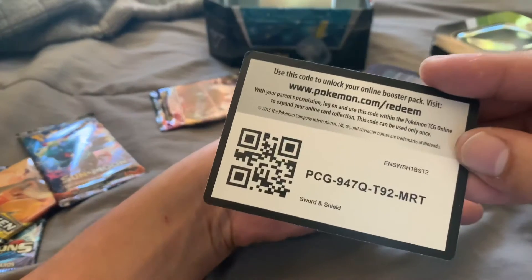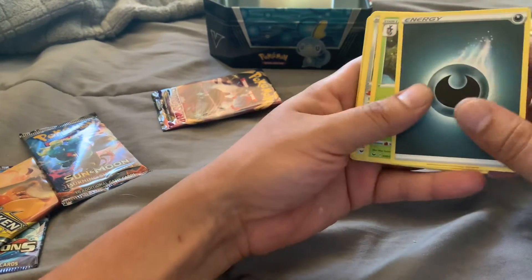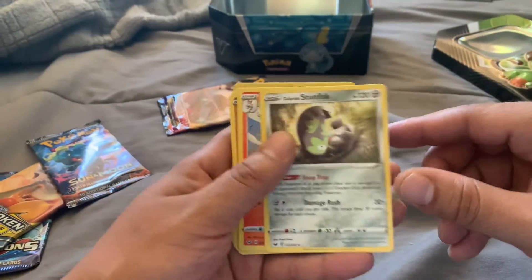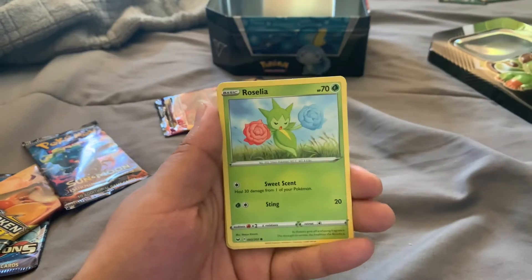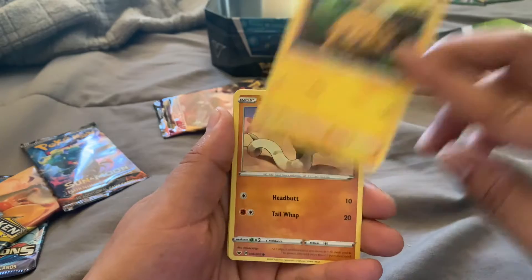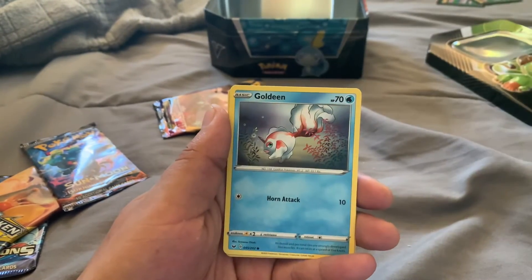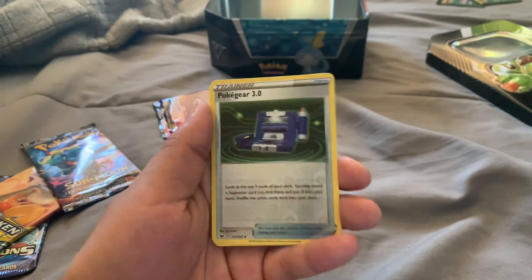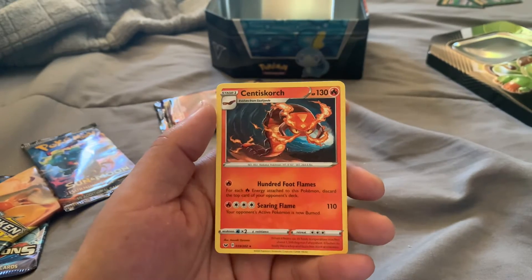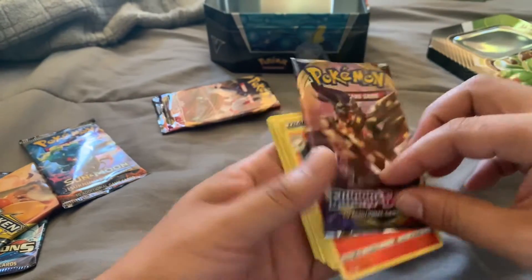Code card - bam, take it peoples. Got an energy, Dollar, Stewfish, Raboot, Roselia - oh nice, I got a shiny of him in the Pokemon Go game. Joltick, Silicobra, Blipbug. Reverse holo, Pokegear, and then our last card - Centiskorch! Nice, that looks like a centipede. And that is from our Sword and Shield sets. Nice, I'm going to put these aside so I can organize them later.